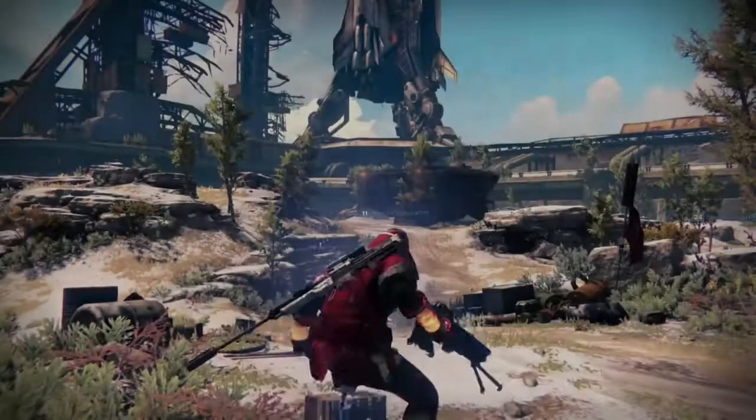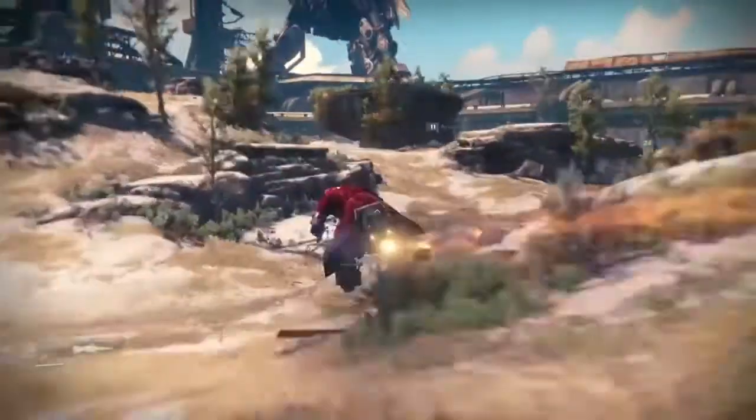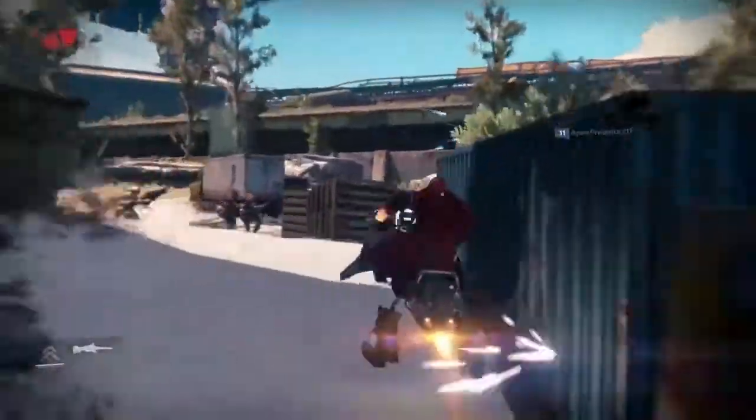This is the spot on the Cosmodrome where I collect Fallen. I've been doing this since the beta, right at the very start — very easy to get to. I just jump on my Sparrow real quick to get there, and you can run there easily.